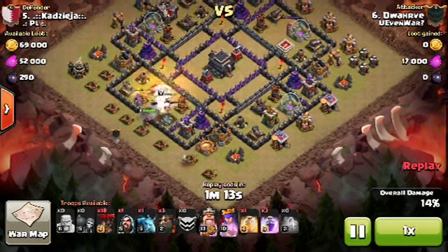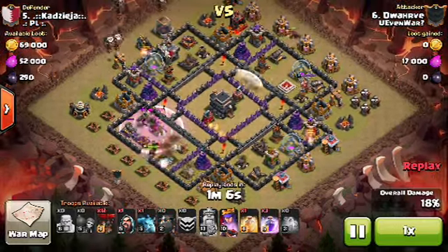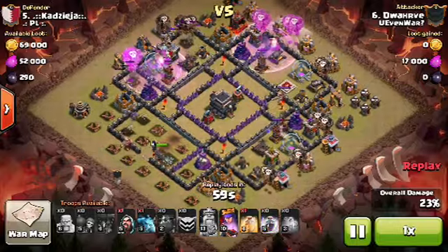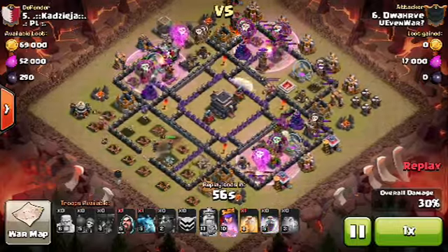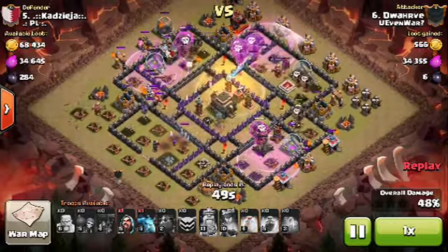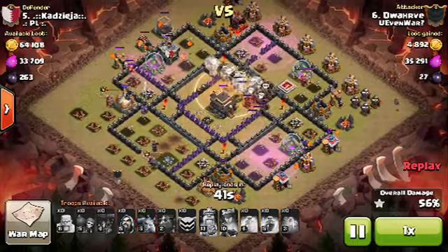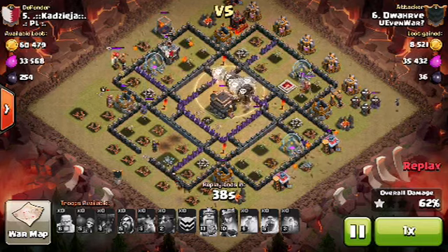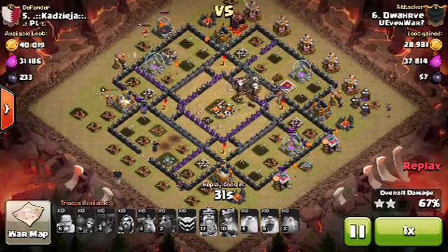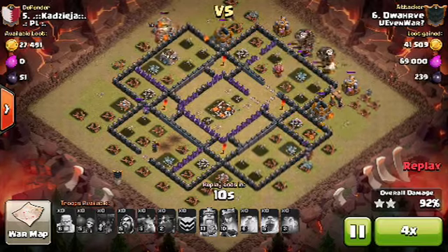He comes in and basically takes out the bottom part of the base. He's already deployed his hogs — ready with loons — hitting two per defense, quick and fast. Rages are placed where needed and then there's a heal right in the center — a great call on the spells. The base is just getting destroyed. Not sure why the opponent had all their mines and air bombs in the center, but a great job — he four-stars it clean.